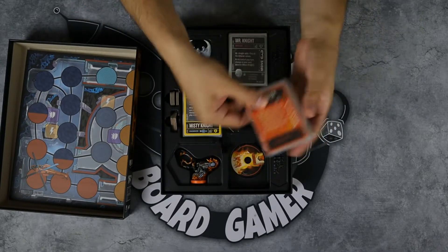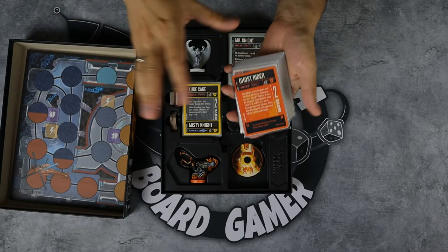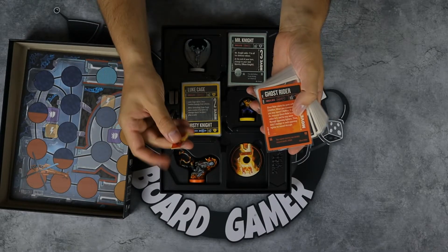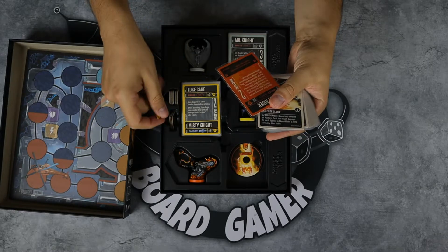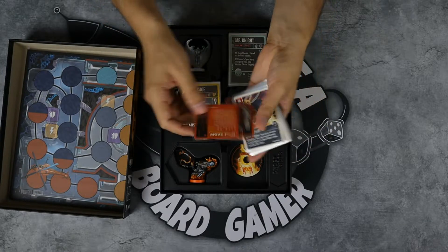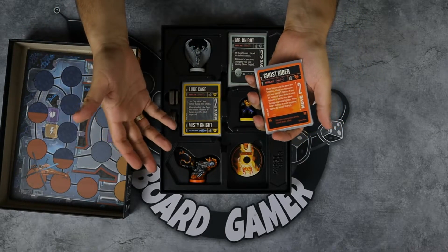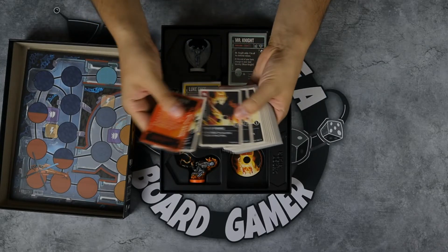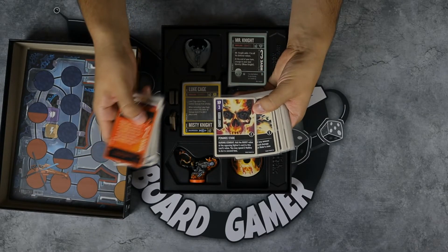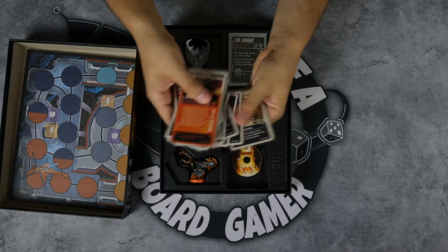We're going to talk about Ghost Rider, which I have some problems with. He has an ability where he can spend one of his five Hellfire tokens to get movement and then drive through you and deal one damage. Luke Cage can't stop that damage — he can only stop damage from attacking cards, not from abilities. Really thematically nicely done cards. The Penance Stare is of course in there — you need to have a card called the Penance Stare.